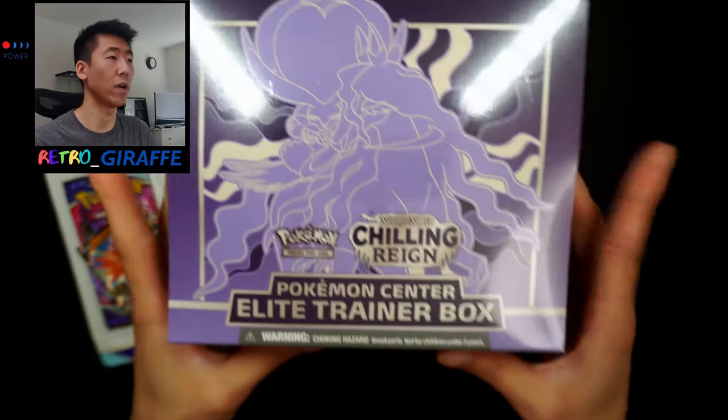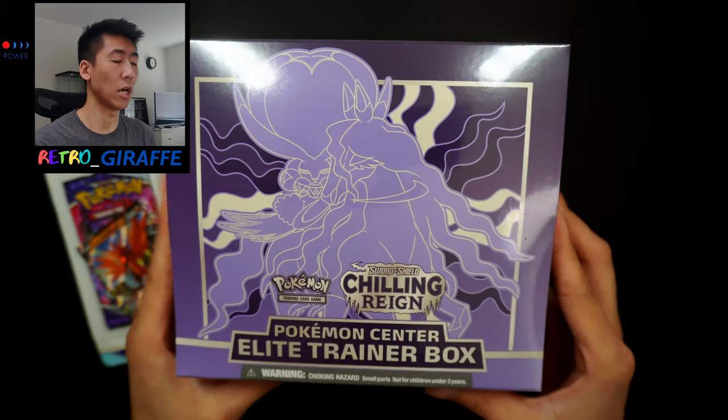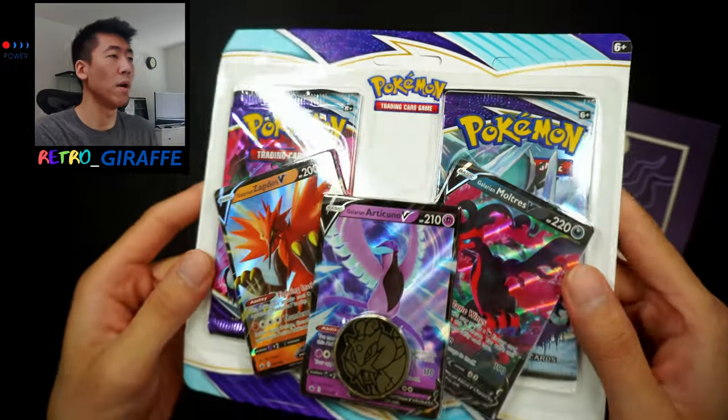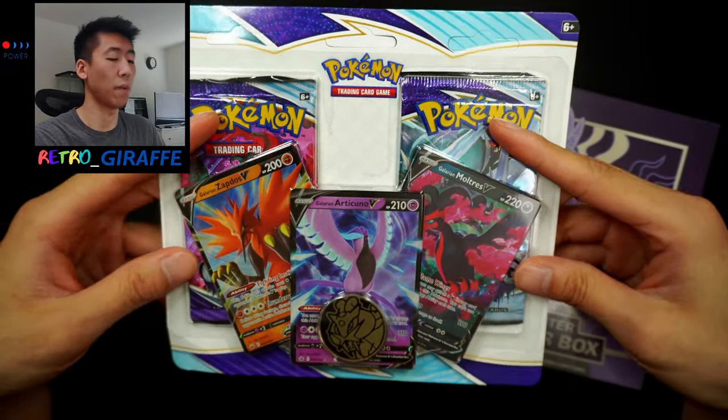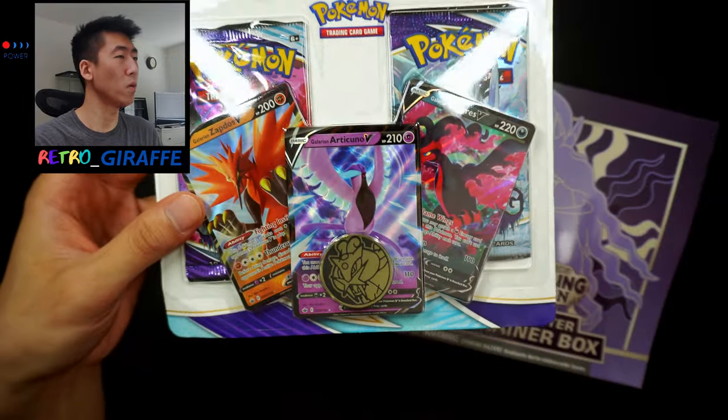So for this video, I guess you can call it a part 2 or a continuation, but if you haven't seen part 1 where I open these packages from the Pokemon Center, please watch the video in the iCard above. So you can watch that first to get some context of where these products came from. As you can see, we do have the Chilling Reign Pokemon Center Elite Trainer Box — this is a Shadow Rider Calyrex form — and we do have the compensation blister pack that contains the two additional booster packs that were forgotten in the box and three promos, but not really.